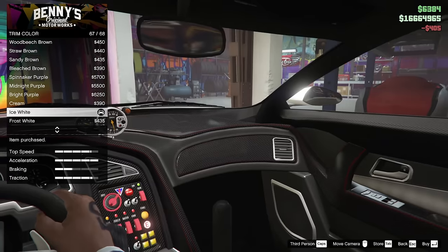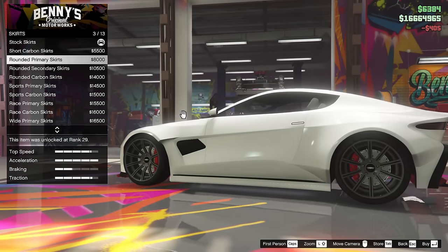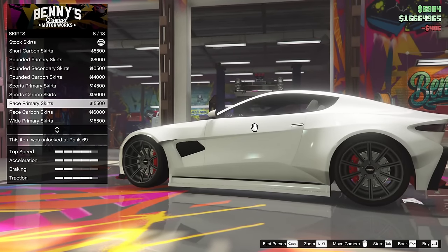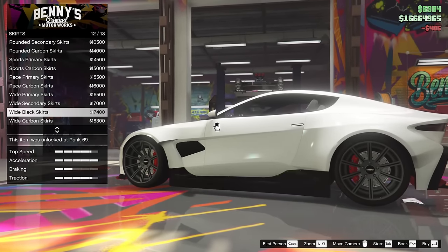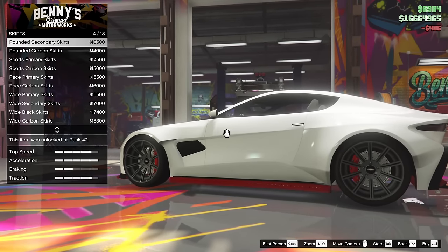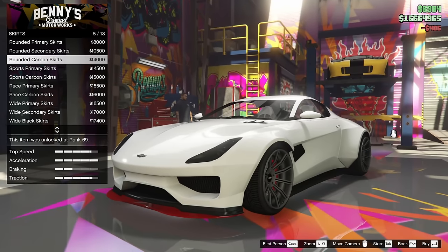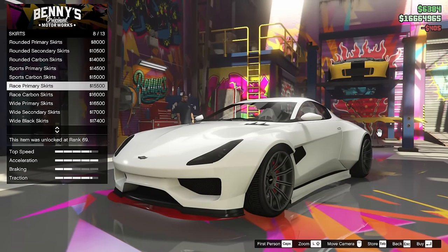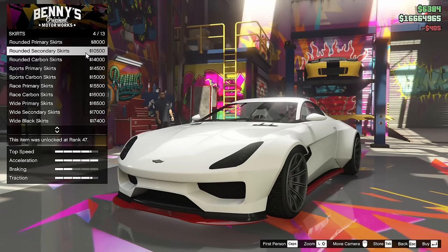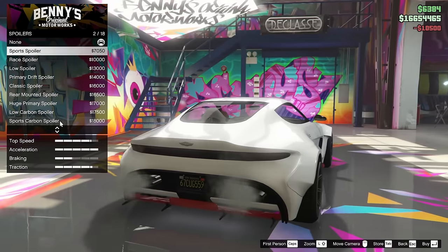For the interior color, I'm going to go white on that as well. For the skirts, I would like to go for some secondary skirts — we'll see what we can do with that. The rounded secondary skirts are like okay — they're not my favorite skirt to be honest, but I feel like we can make them work. We can do that — let's keep that.